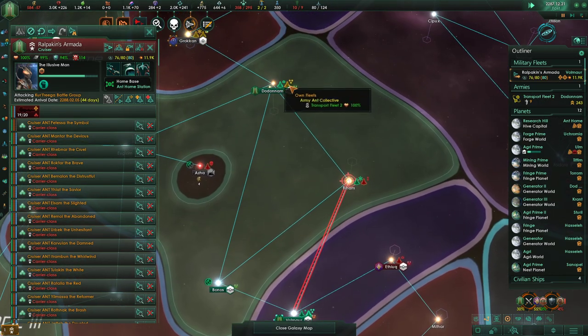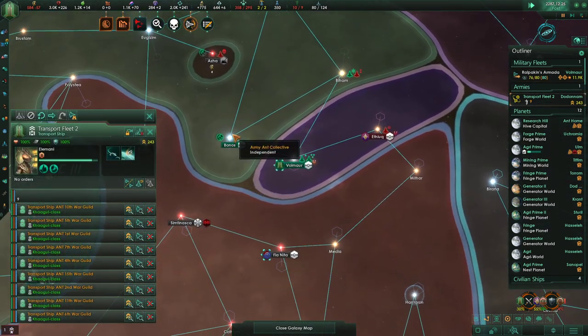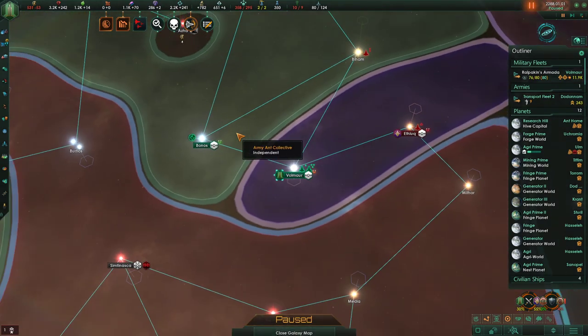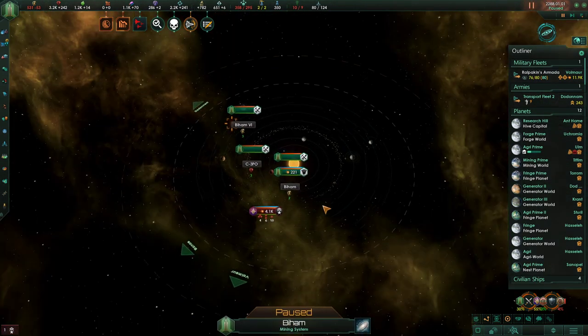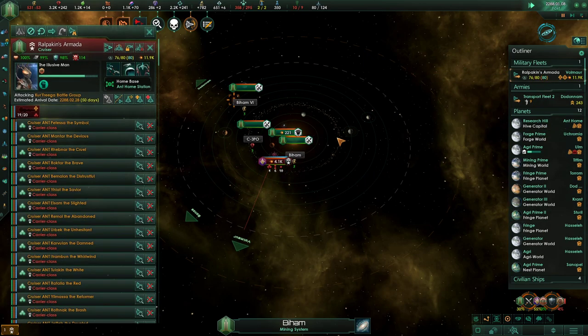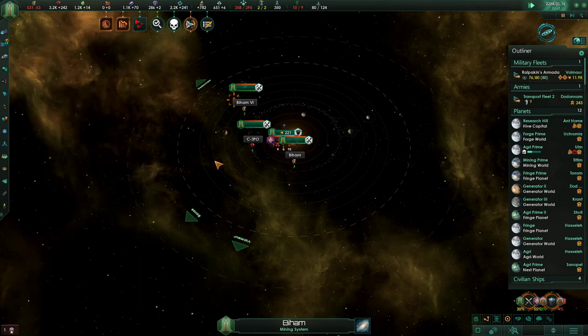Go right after them. You, go here and then there. Are we going to be in time? I'd say we are. Small station so it will fall.